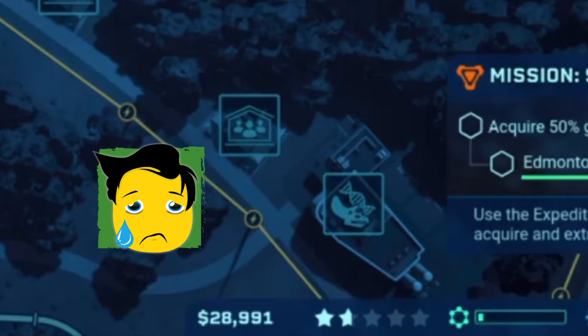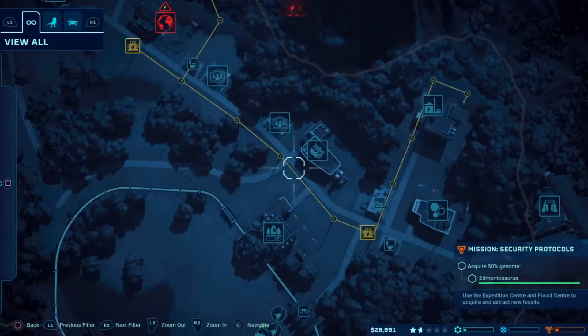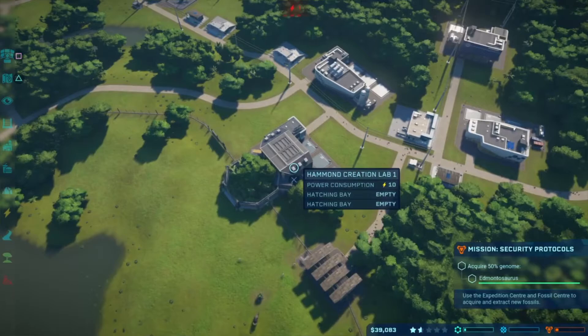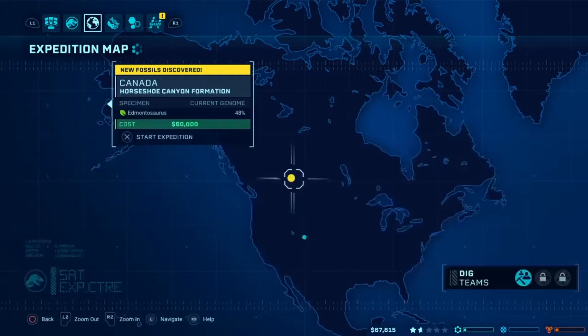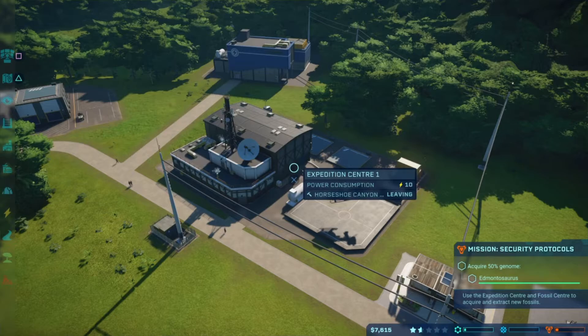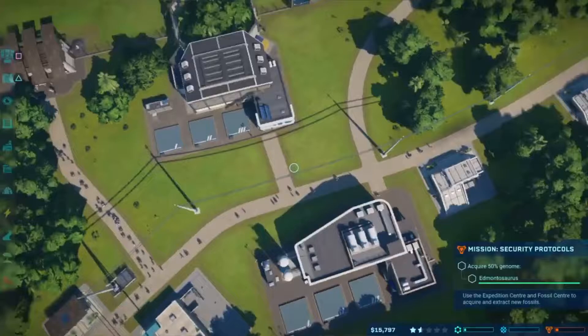We're going to be poor. We need money now. We need that million. I'm just spending all this currency. Okay, that was basically all my money. We need it. There's 50 people in the restroom but no one's visiting because there are no dinosaurs here. So when I have enough money I'm going to build the enclosure right here and build a nice gate all around these paths.